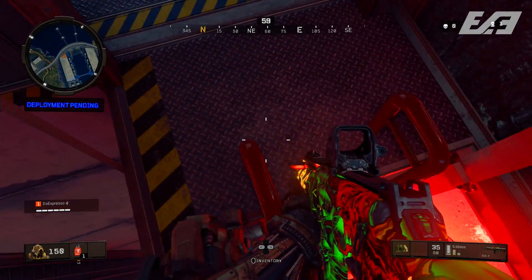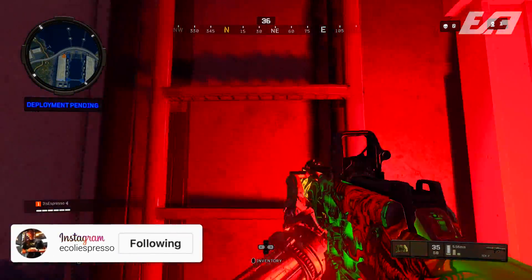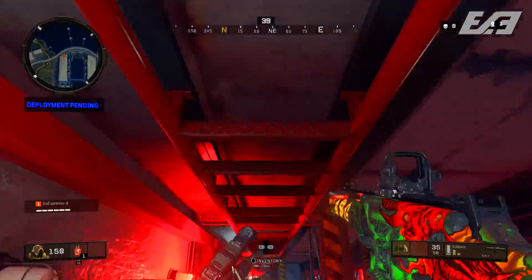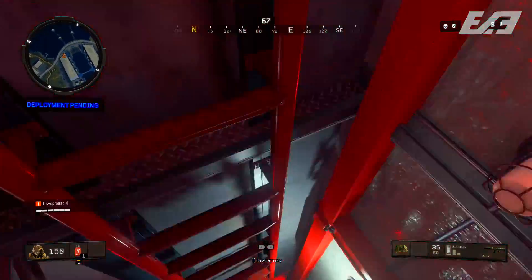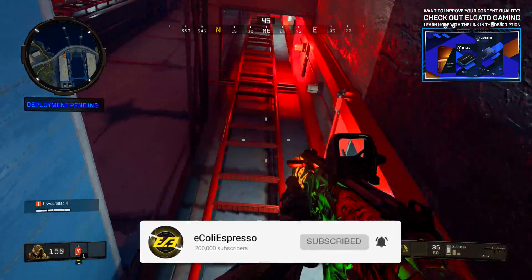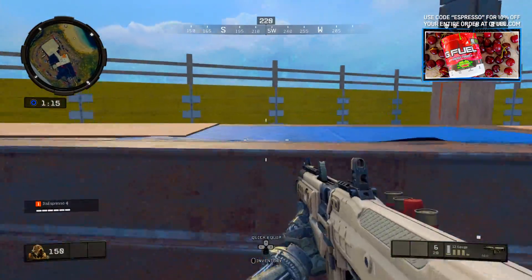Number four serves as a transition from multiplayer into Blackout: a ladder fix is likely coming with tomorrow's title update. If you have a ladder in front of you and jump or sprint to it, there's a chance you might slide all the way down. If you hit it dead on you can still climb up, but hitting it off to the side causes you to slide down. Treyarch has detailed a fix is in the works and it should be coming with tomorrow's update.